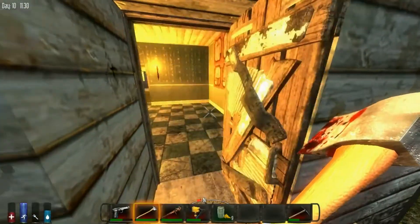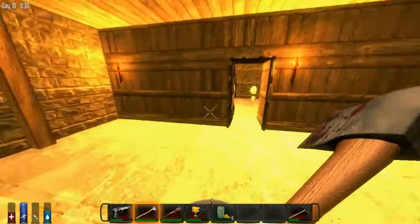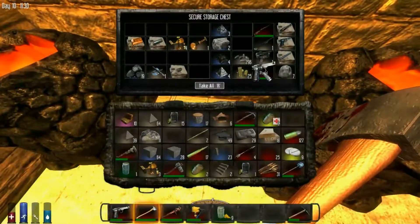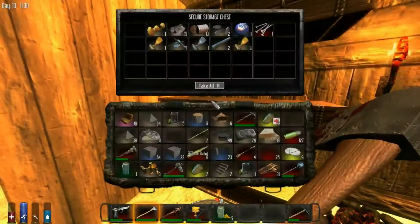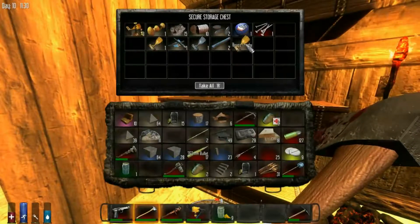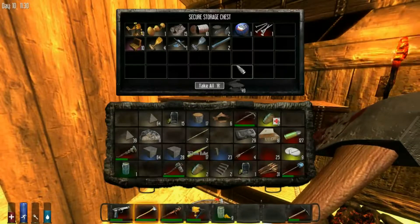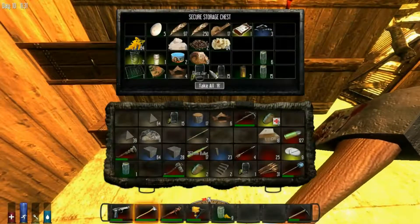That guy kind of messed up our flooring right there. Anyways, let's head downstairs. Alright, so I'm going to empty my inventory as much as possible before we head out, because we are going to go and find ourselves some goodies. I'm going to want to hold all of them because that's my OCD. I'm not even sure why I have those bullets on me.